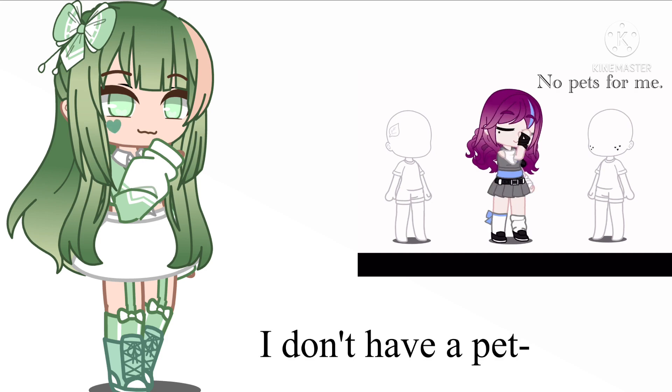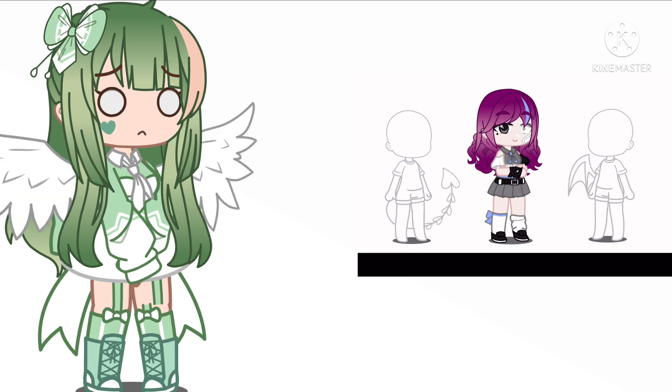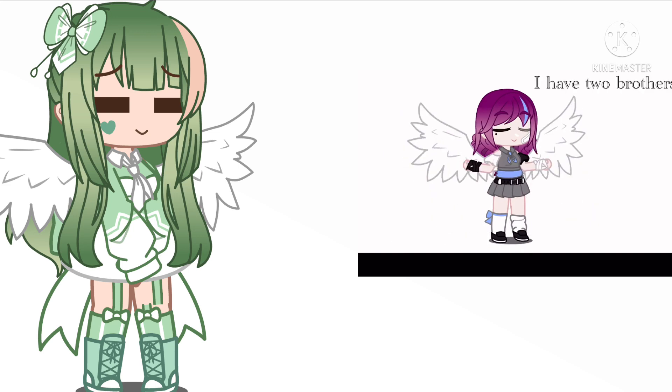If you have a sister or sisters, add a cape or bow in the back. If you have a brother or brothers, add wings. If you have both, add a tail. And if you are an only child, add a single wing. Now see your finished result!